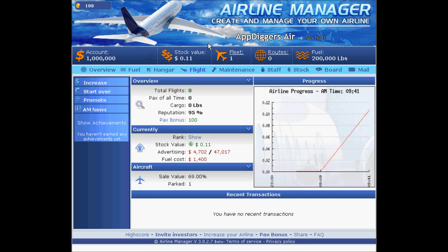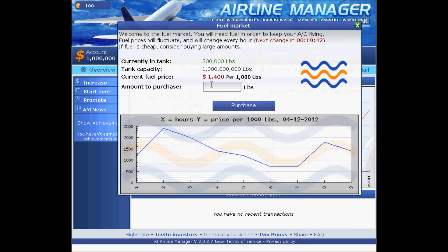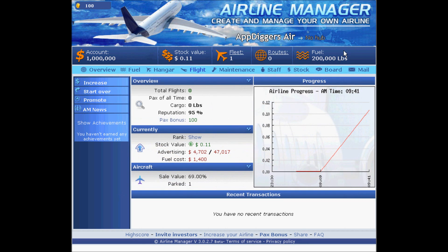The current fuel price is very important — we are at level 1,400 per thousand. Our capacity is one million and we currently have 200,000 pounds. So let's get started.